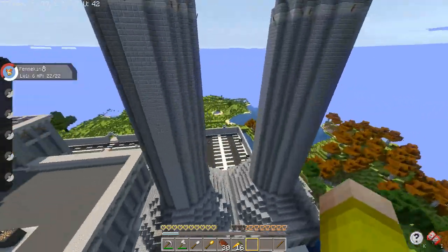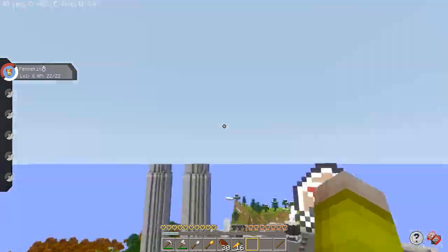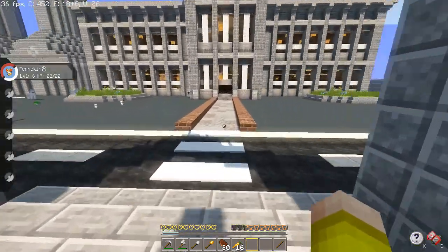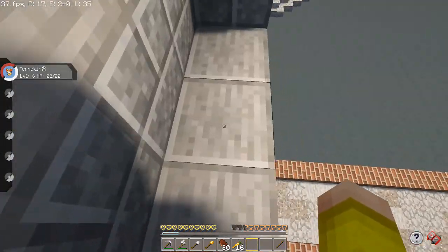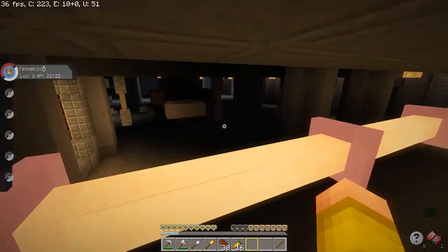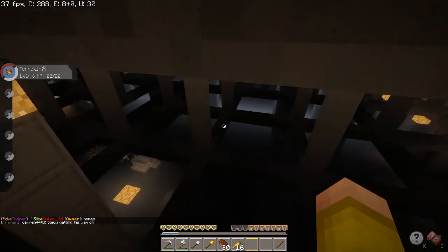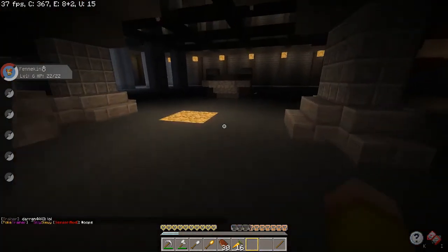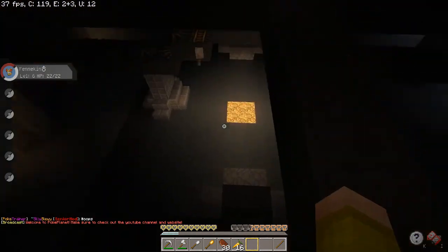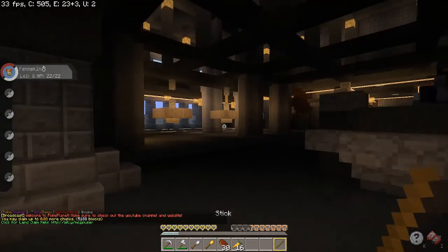Here is the Steel Gym. It is a steel factory with smoke coming out of it — not very eco-friendly. When you get here, you go in through the doors and keep going until you find the arena with the gym leader right there, then you start battling as usual.